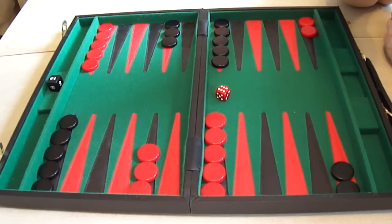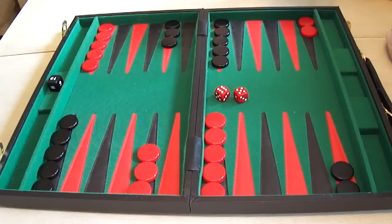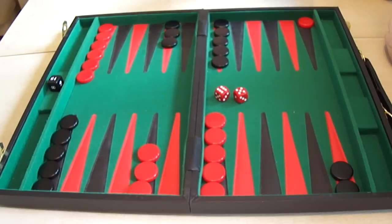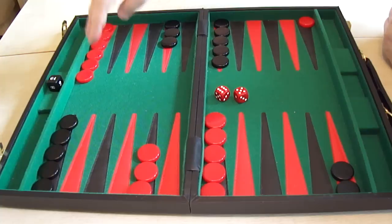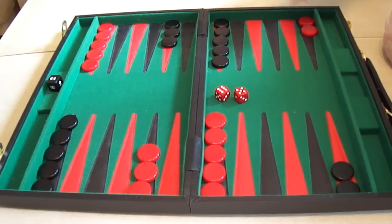Another move which is pretty much standard is the 6-5. In this case, you want to take a checker from the back here and move it all the way — 6-5 — to the midpoint here. It's one of the few moves in backgammon that actually has a name: they call this Lover's Leap. It's a useful move; it gets a checker half the way home while still keeping it safe in one move. So then all you've got to do is extricate the last checker — your prime objective after playing this opening is to try and get that remaining back checker free.